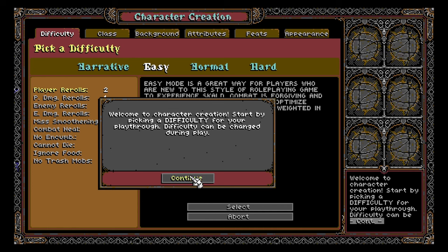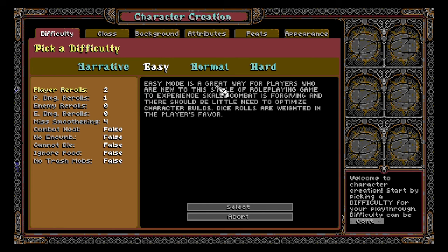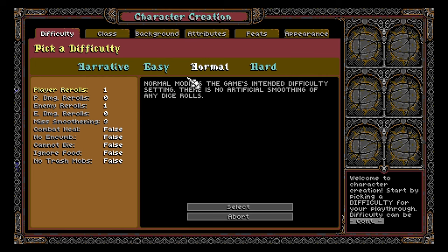It's a bit more looting and gathering rather than fending for your life. I'm going to set it to normal — the intended difficulty setting. There is no artificial smoothing of any dice rolls, which is good. It's very transparent about how the dice rolls work: player rerolls 1, player damage rerolls 0, player enemy rerolls 1, miss smoothing 3. Combat heal false, no encumbrance false. This is pretty cool.